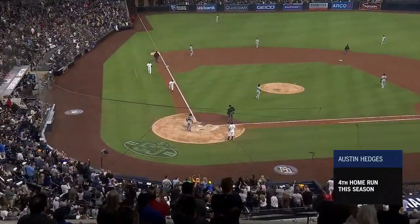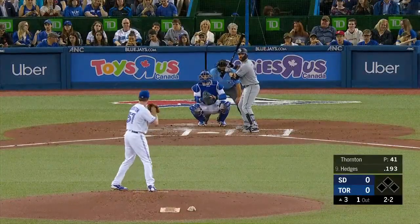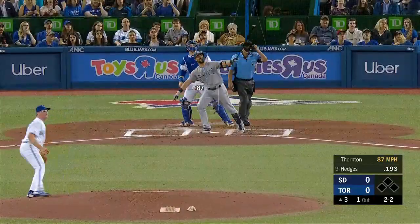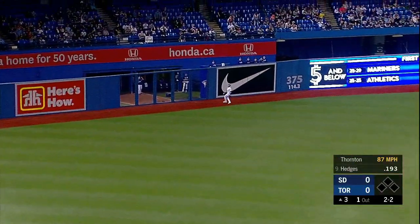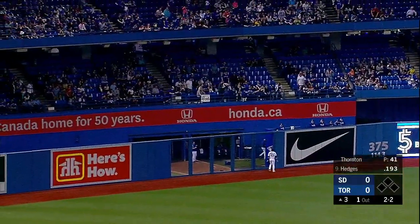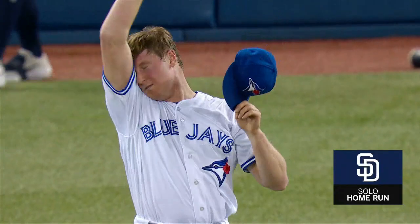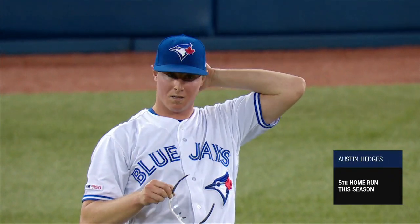The Padres jump out to a six to two lead. With two strikes on the batter, a drive to left field for Hedges, back goes Gurriel at the wall — it is gone! A home run for Austin Hedges, his fifth home run of the year, and the Padres take a one to nothing lead.